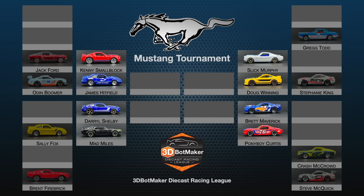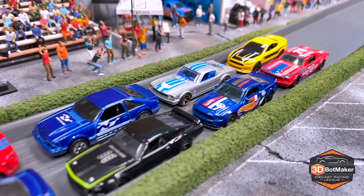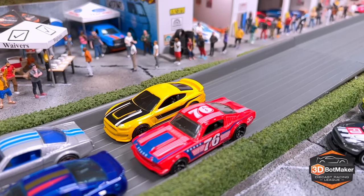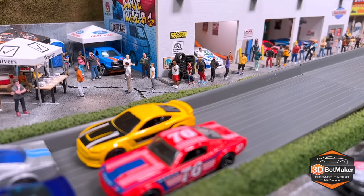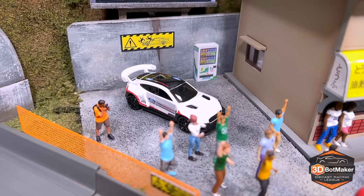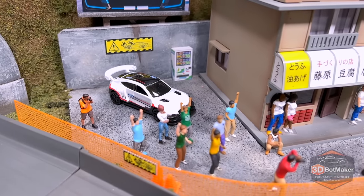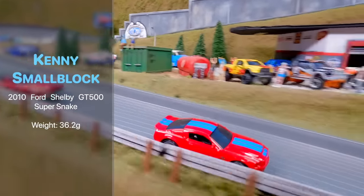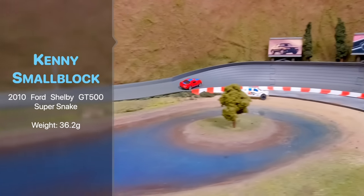Here's the bracket going into the semi-final round: Kenny Small Block, James Hitfield, Daryl Shelby, and Mad Miles on one side; Slick Murphy, Doug Winning, Brett Maverick, and Pony Boy Michael Curtis on the other. We are in the semi-final round of the 2022 Mustang Tournament. Before today's race, 2D and I made a wager — he says there's no way we get through an entire race without a mustang upside down. If he's right, we get a Pontiac tournament with multiple Fieros. If I'm right, 2D drives a custom mustang in King of the Mountain.